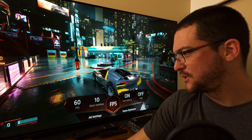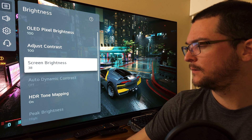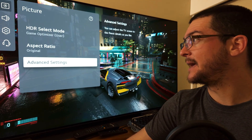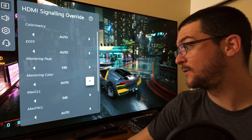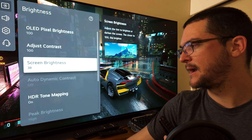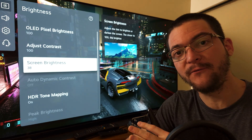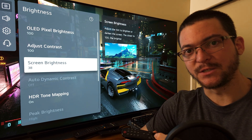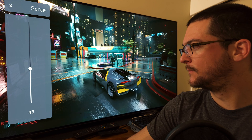I'll show you the SDR HDR trick quickly so you don't have to go back and watch another video. We're going to use dynamic tone mapping on, turn on HDR on Windows 11, and max out the SDR HDR slider. Then navigate here — 111, 3, 111 — and change the mastering peak max CLL to 540. For 90% of games, you're going to lower the black level or screen brightness to 38. Open the games on SDR — auto HDR off, game HDR off.